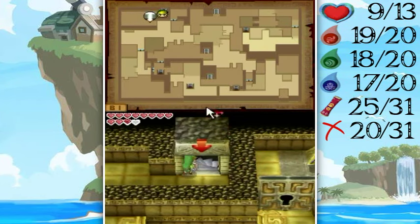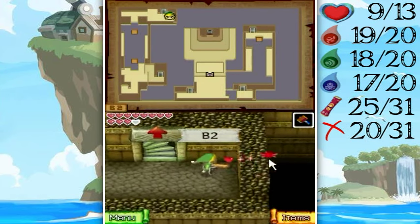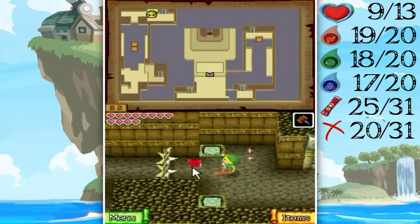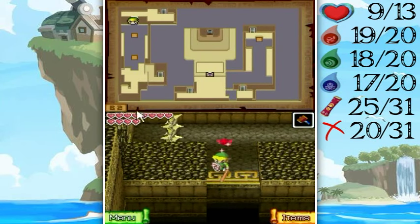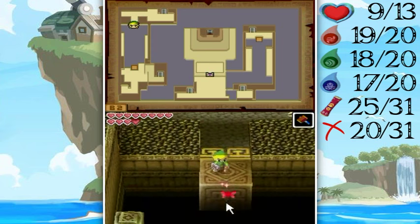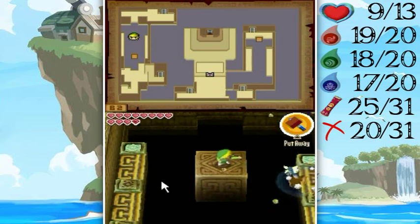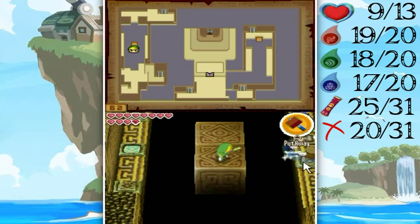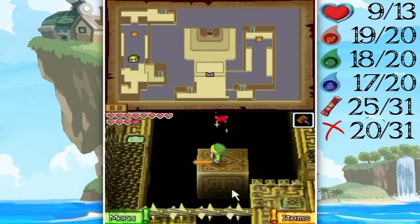Going down once again to Basement 2. This platform moves away from you so you don't have to worry about it running into you. Wait for the platform and get ready to hammer like crazy. You can hammer that ahead of time, and this ahead of time, but you gotta deal with the Stalfos more than anything because they'll be throwing bones at you and they don't play nice.